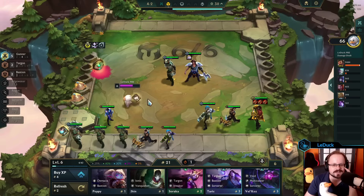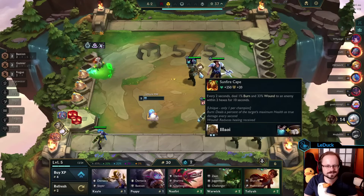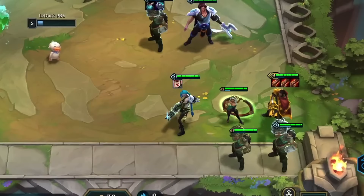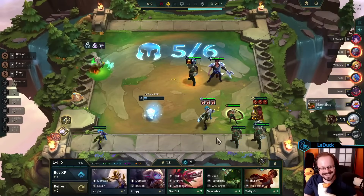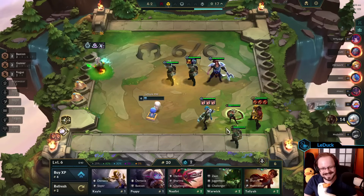I liked anything that added some sustain, since I tend to run Targon anyway. If you want, you can also take the support item from Twisted Fate in stage 4-2 and reroll the item until you get a Zeke's, or two, or three. Gunners are a big fan of the bonus attack speed, because it allows them to gain a lot of AD quickly into the fight.